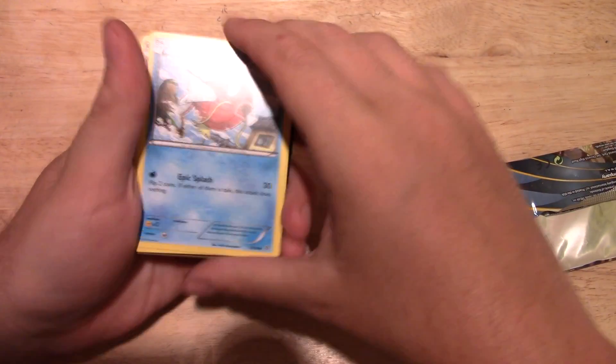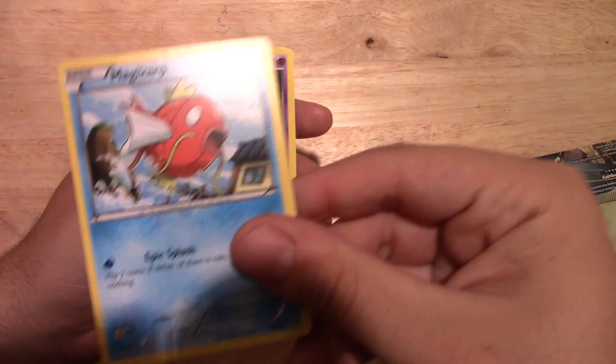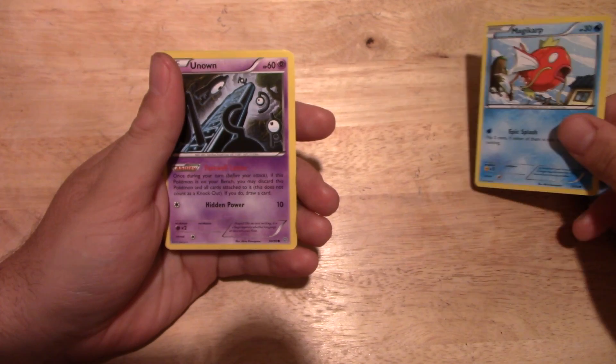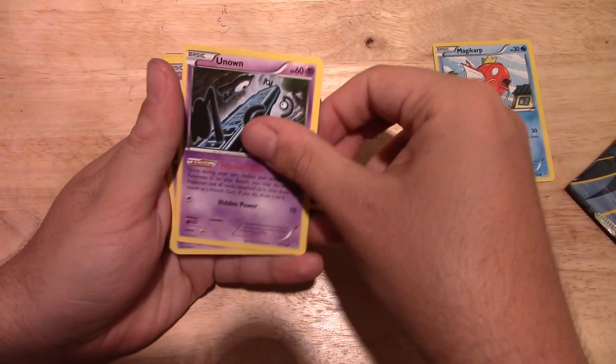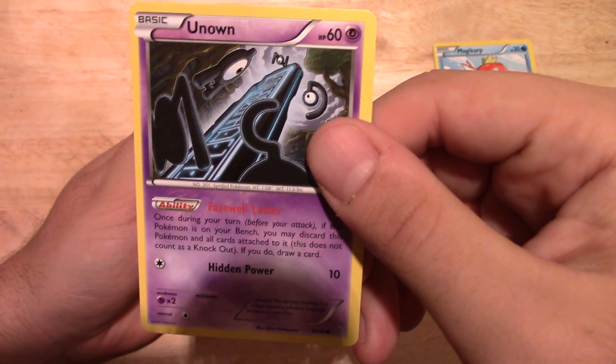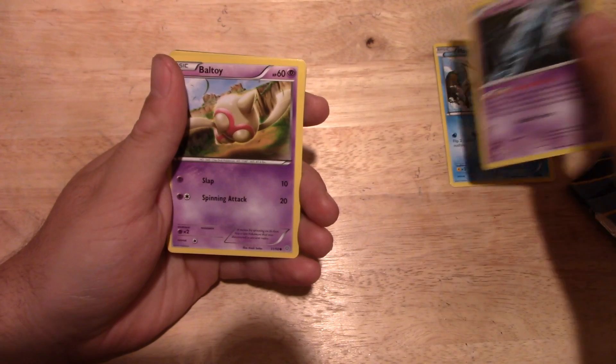First card in this pack is Magikarp, check it out. Nice. Now I just need a Gyarados. Got an Unown — one of the most worthless cards you can get, it's even more worthless than Magikarp.